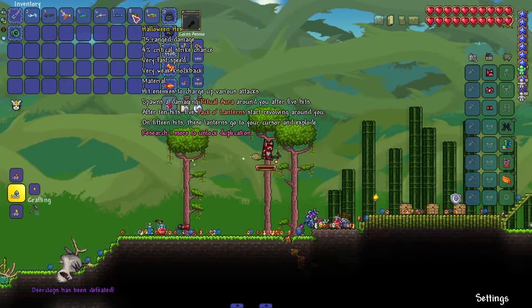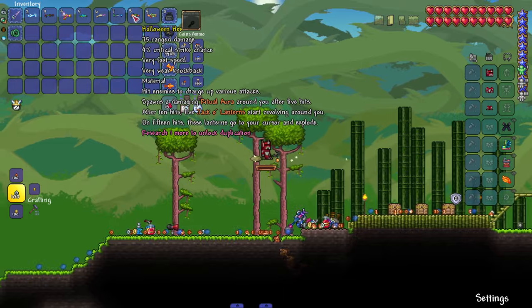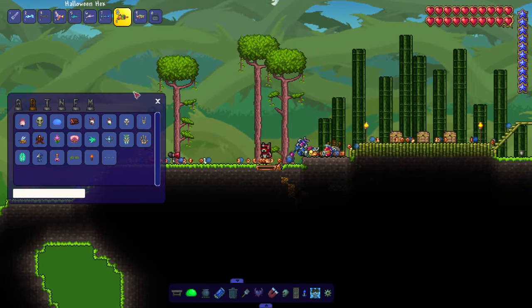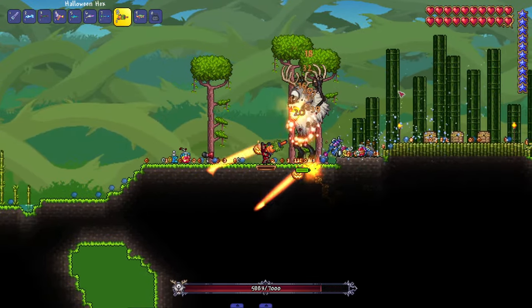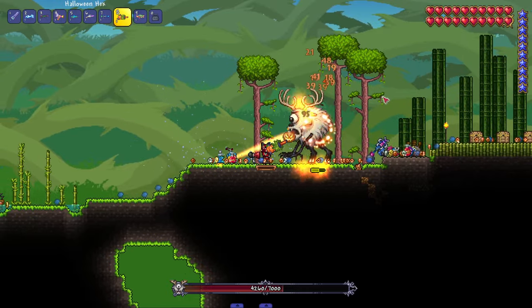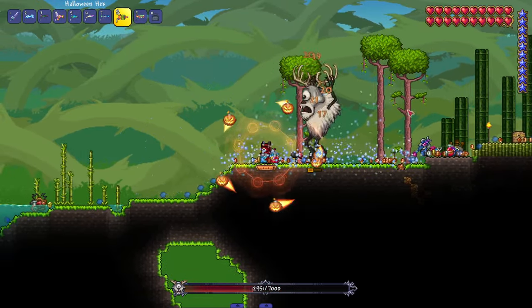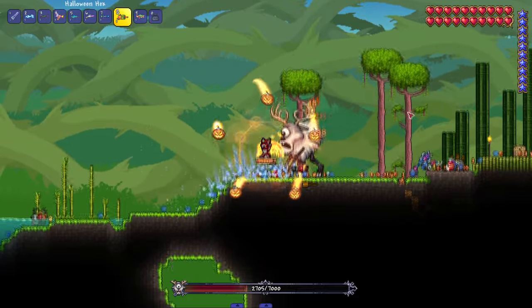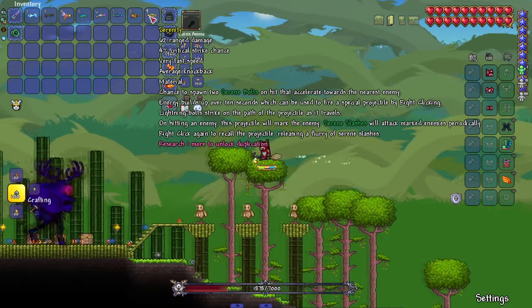Halloween Hex — hit enemies to charge up various attacks. After five hits a damaging ritual aura spawns around you. After 10 hits, five jack-o'-lanterns start revolving around you. At 15 hits the jack-o'-lanterns explode. So it's a multi-combo weapon — we get the circles, we get the jack-o'-lanterns, and then they all explode and hit the enemy. You could literally just use the aura passively to damage enemies.